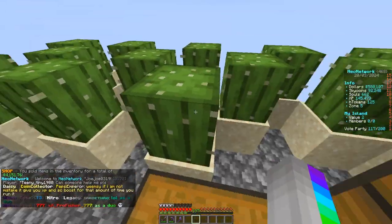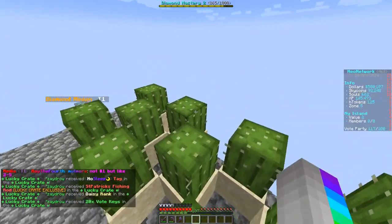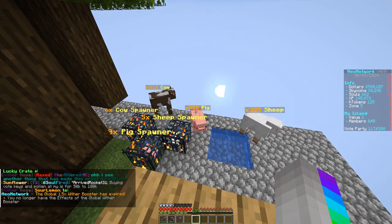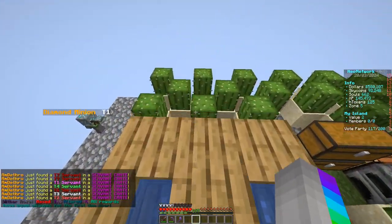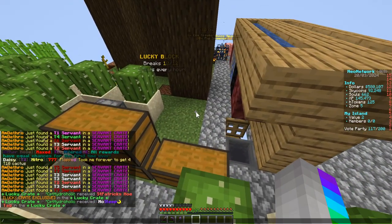Let's deposit these blocks and sell these ones for a little bit of money. I did grind some money but spent 225k on those pig spawners. We're almost up to 100,000 sky coins, which is pretty gnarly. XP is up there too. They also added a new crate to the server, which is pretty cool — slash crates.